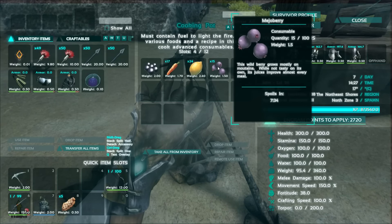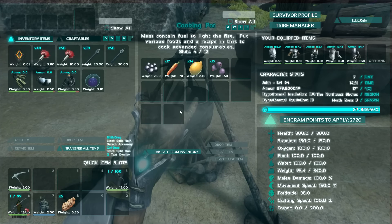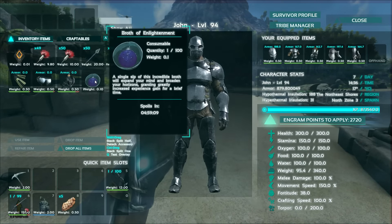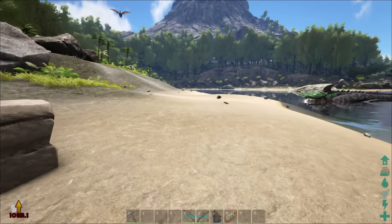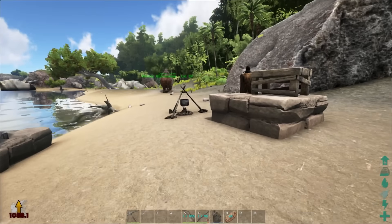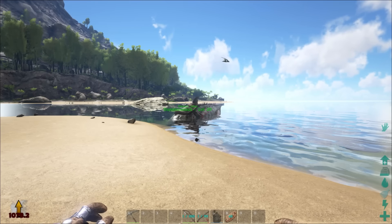The Broth of Enlightenment requires 10 Mejoberries, two of each of the crops, one black pearl, and five rhino horns to make it, along with a waterskin with water and the cooking pot. The broth's description says a single sip will expand your mind and broaden your horizons, granting greatly increased experience gain for a brief time. I have no way of testing this on my single player as I'm a maxed-out character, but if you have any insight on how much XP it gives, please let me know in the comments. You can see the broth is active at the bottom left of my screen.